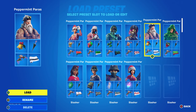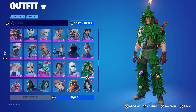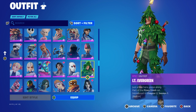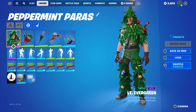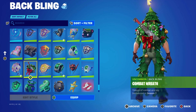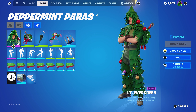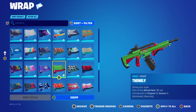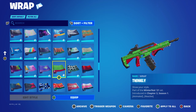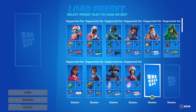The next combo uses Lieutenant Evergreen, part of the Piney Fresh set introduced in Chapter 2 Season 1. In that season's Winter Wonderland event you could open presents and receive this skin — you basically clicked on the tree and were given him, which is pretty cool. He works perfectly with the Peppermint Parasol's color scheme. The back bling is Combat Reef, introduced in Chapter 4 Season 7, using it for the green and red. The wrap is Twinkly, part of the Winterfest 21 set introduced in Chapter 3 Season 1, using the red, green, and flashing lights — perfect for a Christmas tree skin.